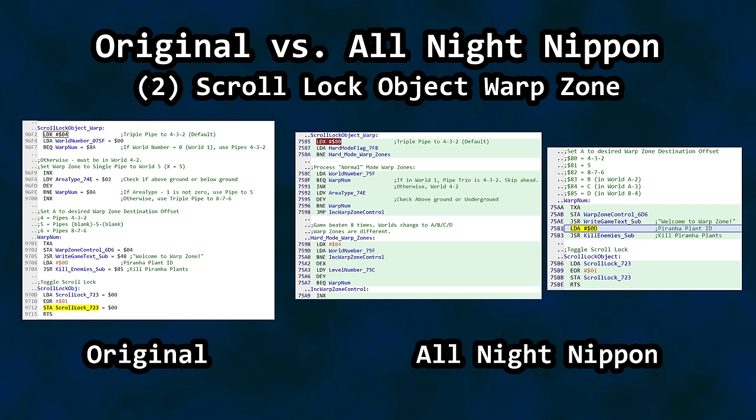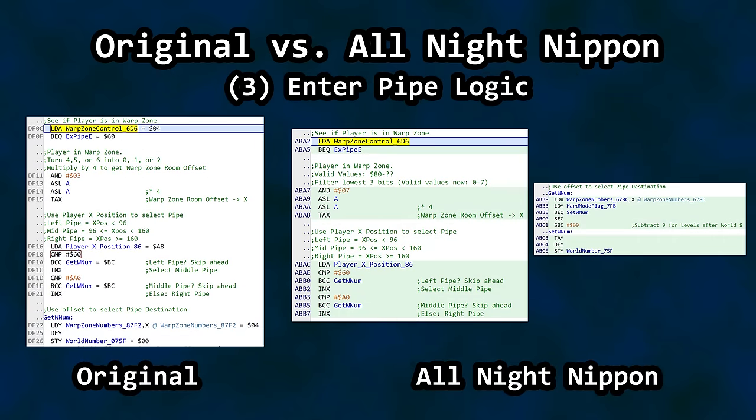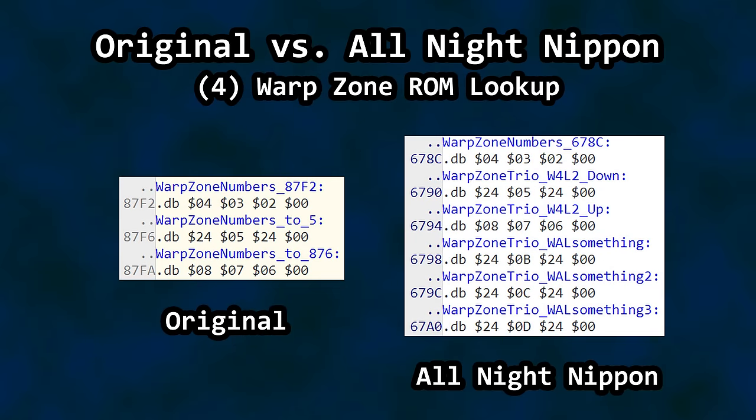The warp zone scroll stop is a bit of a hybrid of the original game geared toward pipe trios, plus the extended worlds A-B-C-D from Lost Levels. Valid values are still inside a range starting at 80 hex. Warp zone control performs a bit filter similar to the original game, but three bits instead of two. Mario's X position is relevant as we do have warp zones with multiple pipes. The Mario engine saw numerous iterations and optimizations of warp zones throughout 1986, with all five of these versions cranked out almost within a single year's time.